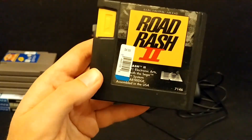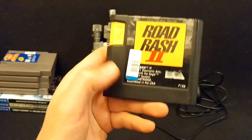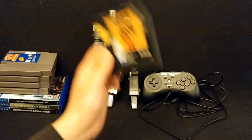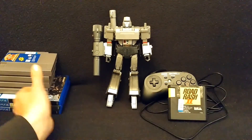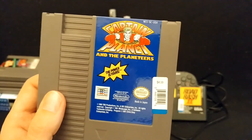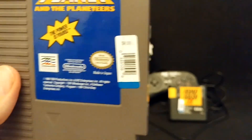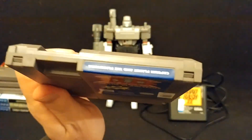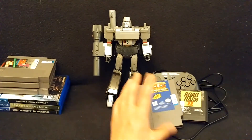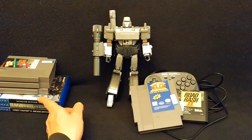Electronic Arts Road Rash 2 for the Sega Genesis, $4.99 sticker. Unfortunately they put the sticker on the label, which kind of sucks, but otherwise it's in pretty good shape. The dude we need now more than ever — Captain Planet and the Planeteers. The power is yours. Once again $4.99 sticker price. I have not played this game — oh, this sounds terrible — but hopefully I'll get around to it.